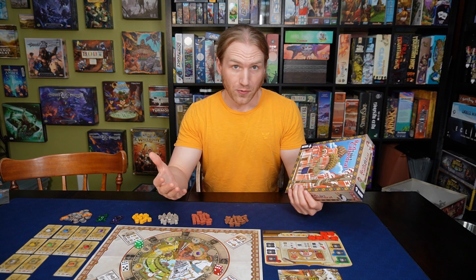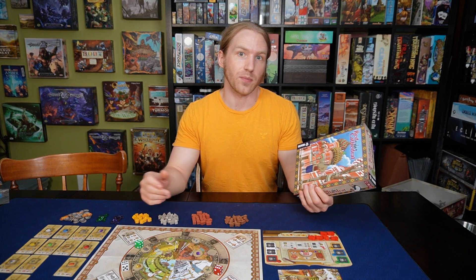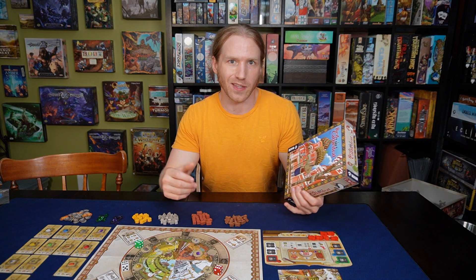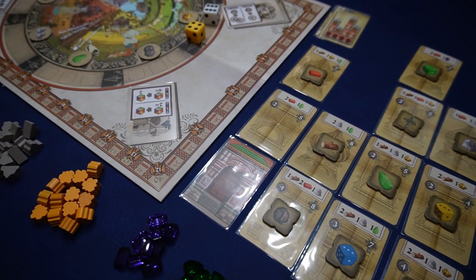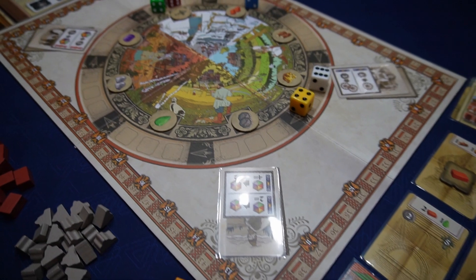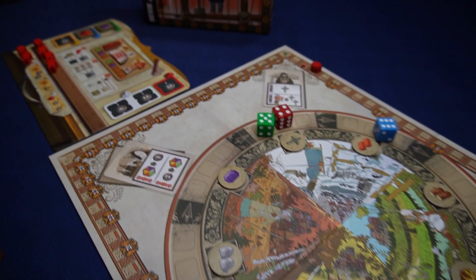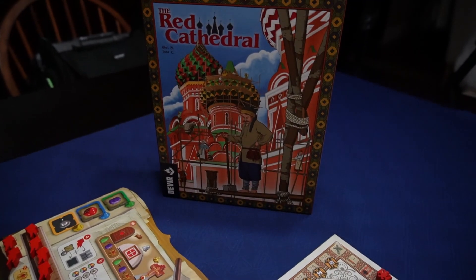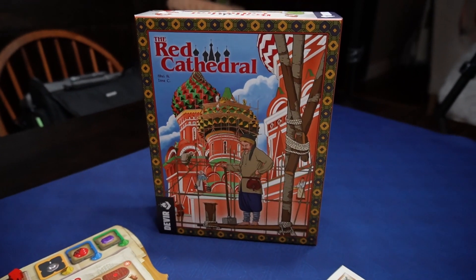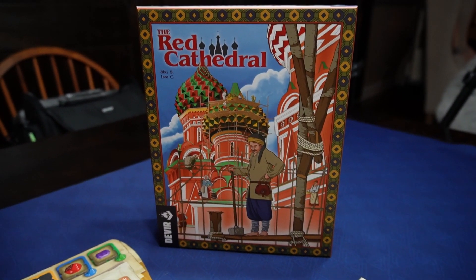In the Red Cathedral, you're basically one of these architects that have been commissioned by Ivan the Terrible to produce a really pretty cathedral in his honor and all of his glory. You're trying to out-compete your other architects. It does have a solo option as well, which I did play, and it works pretty well for what it is.